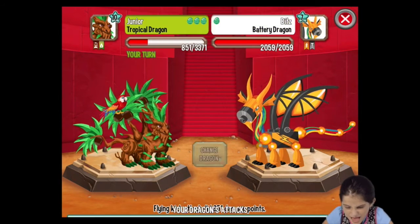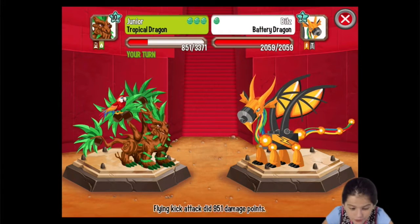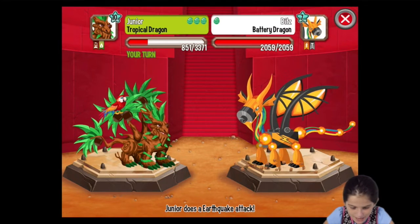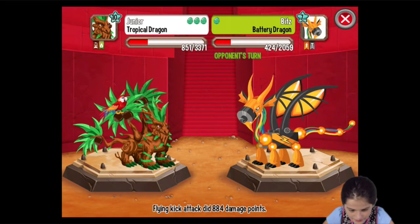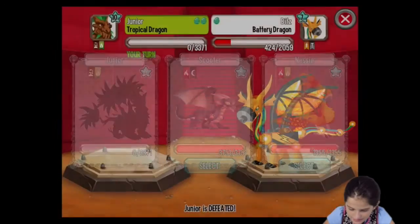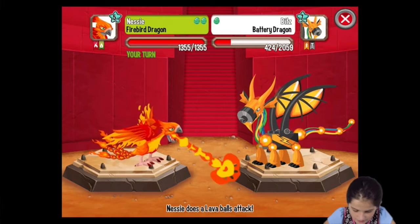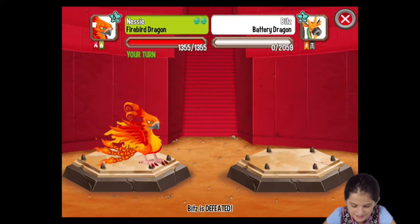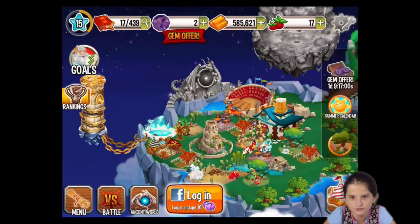Bits. Battery dragon. There's every dragon — there's even a battery dragon. What the heck is a battery dragon? Junior, don't die. Junior's dead. Let's put Nessie now. Nessie, fire the lava! Woo-hoo. Good job, Nessie. You killed him. Nessie avenged Junior.